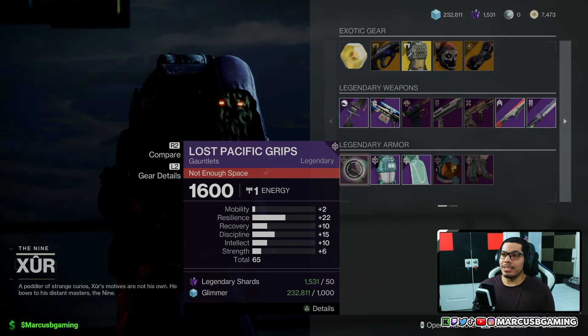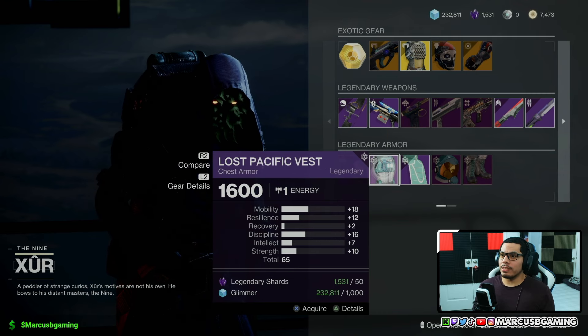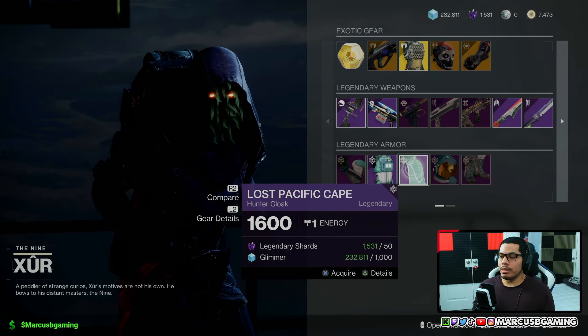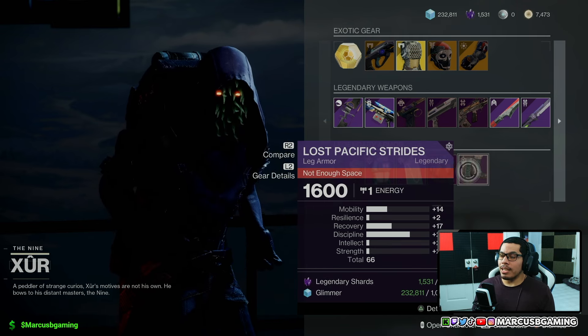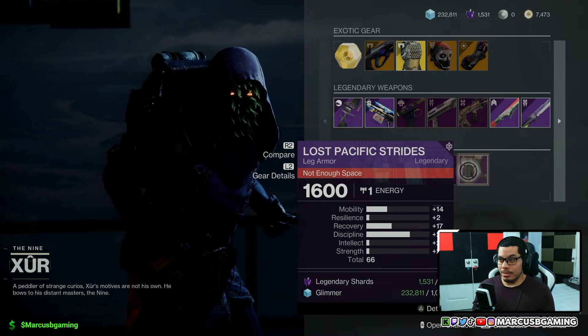Then for my hunters, there is a 65 roll on your gauntlets with 22 resilience on the highs. Your chest armor is going to have a 65 roll with 18 mobility and 16 discipline. You get your cloak. Your helmet is going to have 18 recovery and 14 intellect on the highs. And the leg armor is a 66 roll with 29 discipline, y'all.